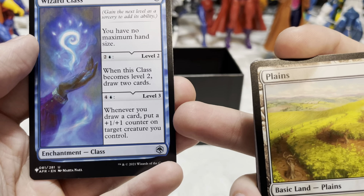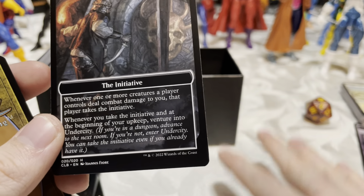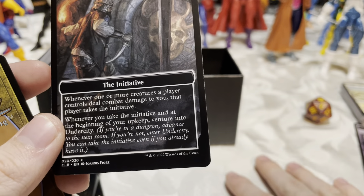We got three left. Oh, here's our small version of the Under City. And the Initiative card — perfect, like I know things! The Initiative: whenever one or more creatures a player controls deal combat damage to you, that player takes the initiative. Whenever you take the initiative and at the beginning of your upkeep, venture into the Under City. So you have to deal combat damage to a player, then that player takes the initiative, and at the beginning of their upkeep they venture into the Under City. Slightly complicated but I'm down.